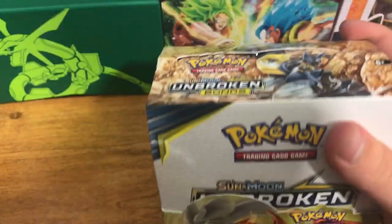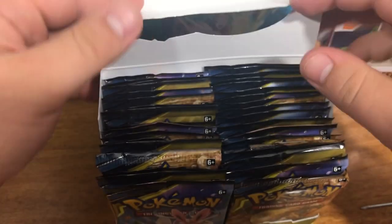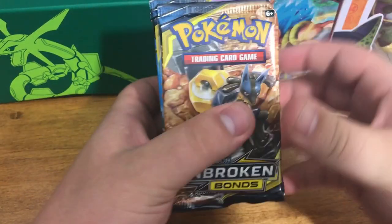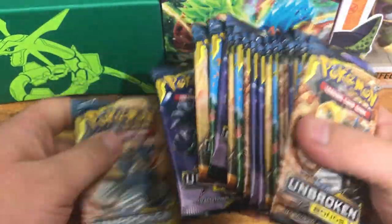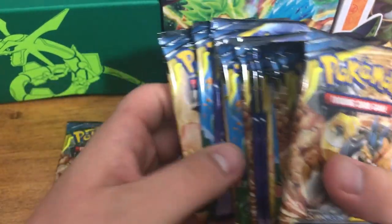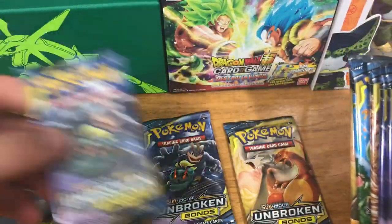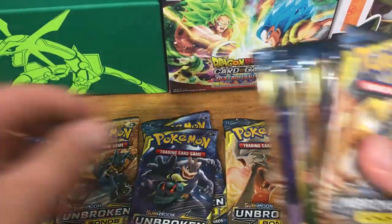So Ben, while I'm opening this up and getting the packs ready, would you like to speak about the cards we want? So there is the new Secret Rare Reshiram and Charizard — that is a very nice card — and then there's also the Full Art Trainers that are really nice, and the Secret Rare Diancie. Why don't you grab the sleeves while I get these all sorted out so we can pick our packs for the pack battle.